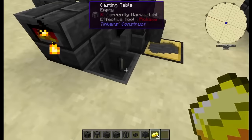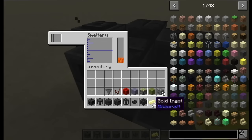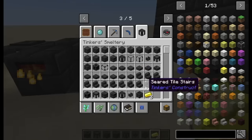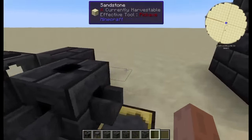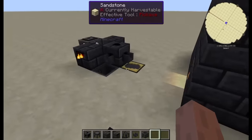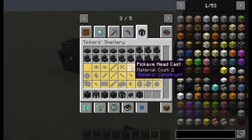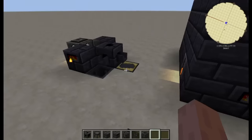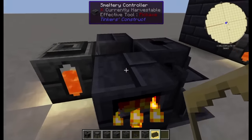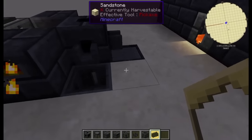I put one block of gold ore in here and got two gold ingots out. Tinker's Construct doubles the amount of gold we get when we use the smeltery, making it a much more efficient way to get gold. This is extraordinarily useful because there are casts for everything — broad axes, tool rods, cross guard casts, sharpening kits, gear casts, everything. You put your cast in, smelt your metal of choice — ingots or ores, it doesn't matter — and you get your material out.